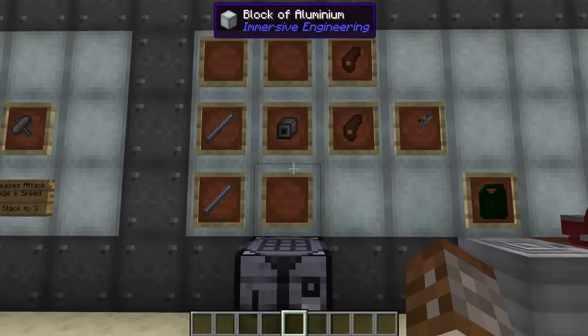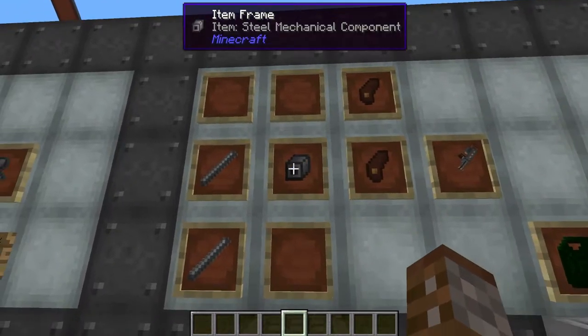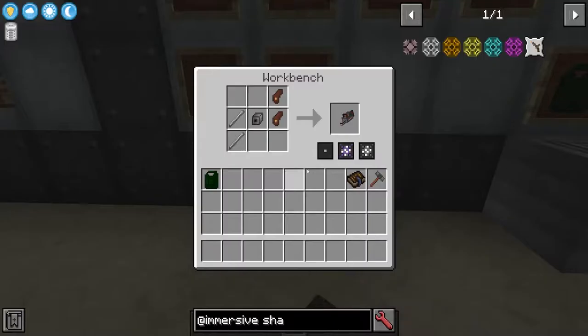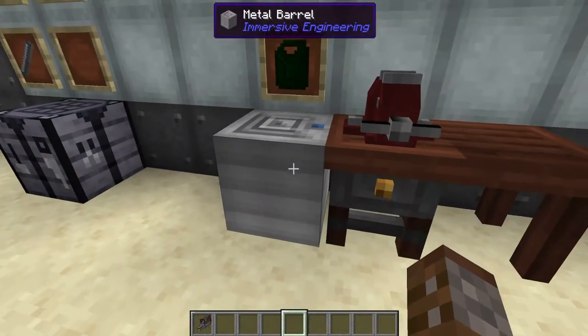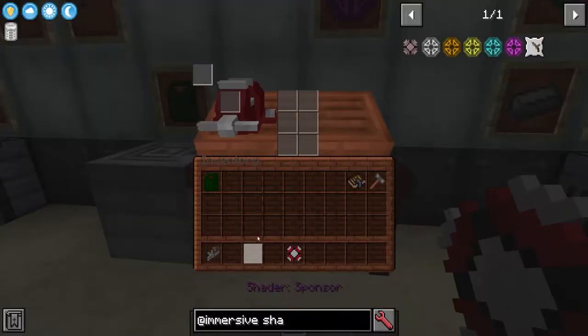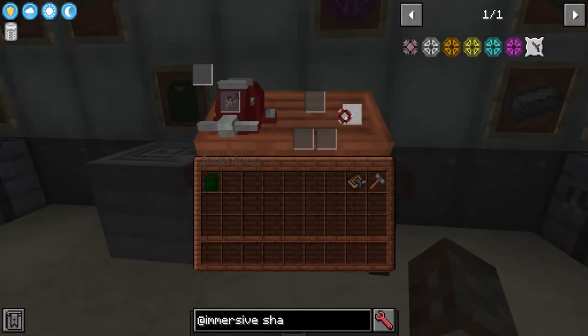Now moving on to the buzzsaw. The buzzsaw is made very similarly to the mining drill — we're going to need two wooden grips, one steel mechanical component this time, and two steel rods, and this gives us our buzzsaw. The buzzsaw works the exact same way: you have to fuel it with a jerry can full of any type of diesel. You can also do a shader on it. When we place it in the workbench we get a very similar UI except this time you only get two different upgrade slots and a slot for the type of saw blade you'd like.